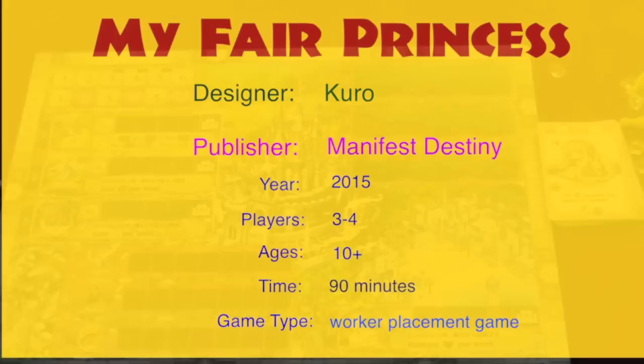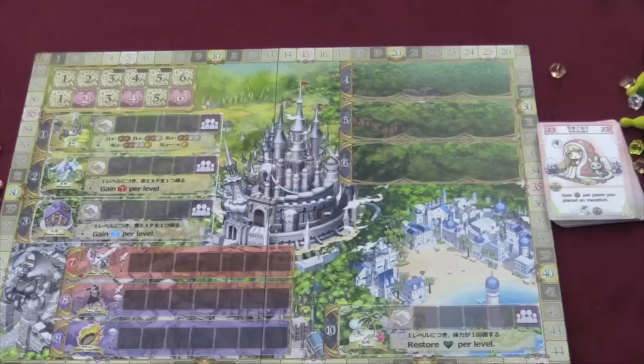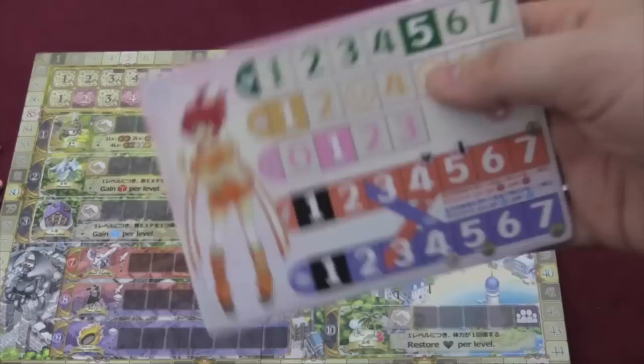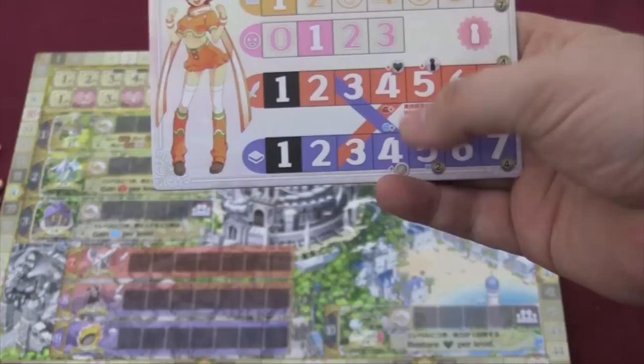In this game, you are the parent of a princess, and you'll pick your princess here. They start the game at 10 years old, and by the end they're going to be 16 years old. They're not the princess yet - you want them to become the princess. You're going to take little icons that match your princess and keep track of their stats: health up here, esteem down here - that's how other people see them - then heroism, and their physical prowess, brawn, and smarts. When you reach different levels on some of these, you will get extra things.